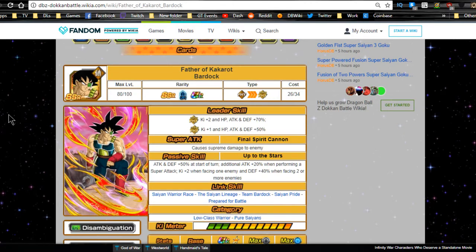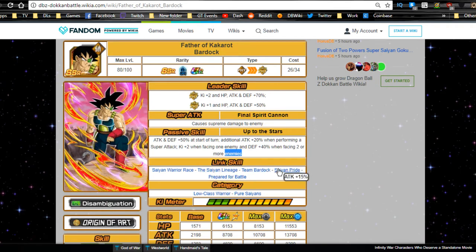Father of Kakarot Bardock's leader ability: super type physical, super physical type Ki plus 2, HP/ATK/DEF plus 70%; extreme type Ki plus 1, HP/ATK/DEF plus 50%. Super attack is Final Spirit Cannon, dealing supreme damage. Passive skill: attack and defense plus 50% at the start of the turn, additional attack plus 20% when performing a super attack, Ki plus 2 when facing one enemy, defense plus 40 when facing two or more. Link skills: Saiyan Warrior Race, Saiyan Lineage, Team Bardock, Saiyan Pride, and Prepared for Battle.